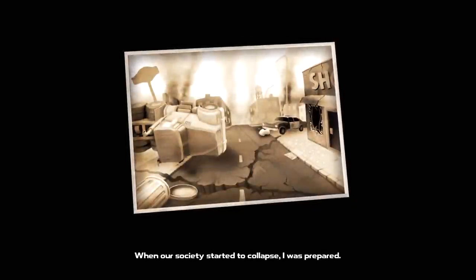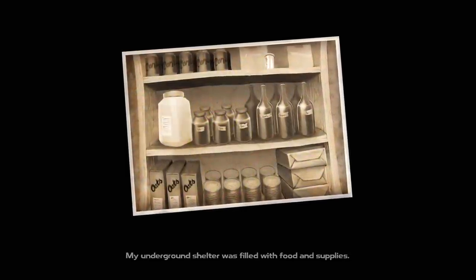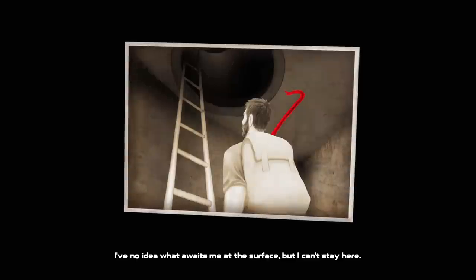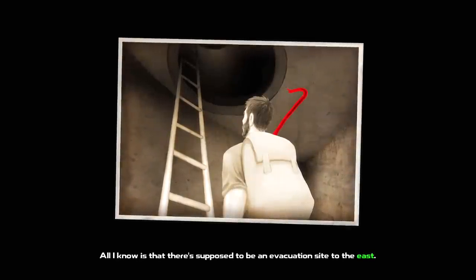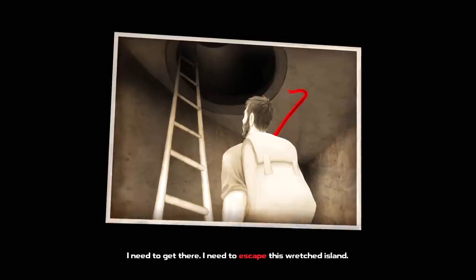We get a story intro: an automated recording sent from K23, the Crown Station. The protagonist's underground shelter was filled with food and supplies, but that was years ago and nothing's left. They have no idea what awaits at the surface, but there's supposed to be an evacuation site to the east. They need to escape this wretched island.